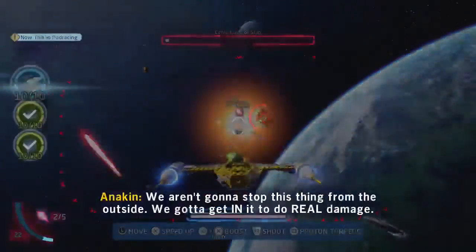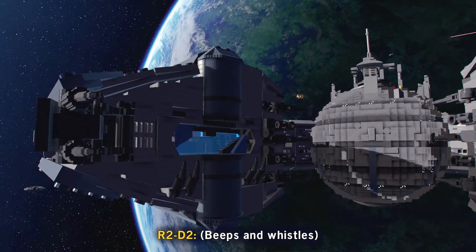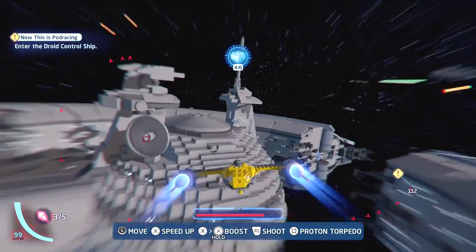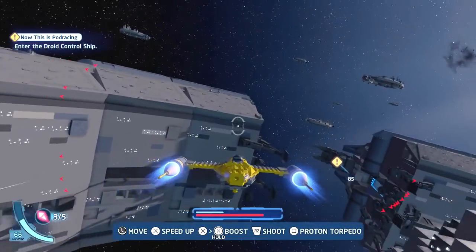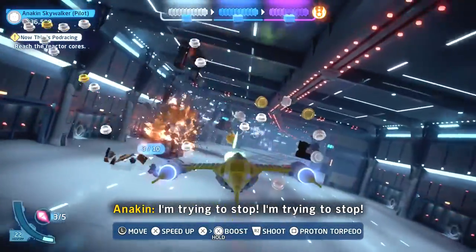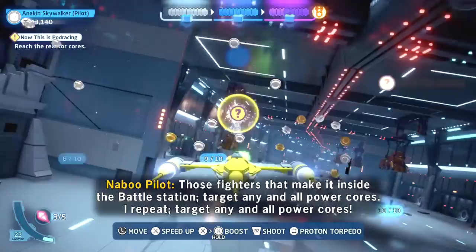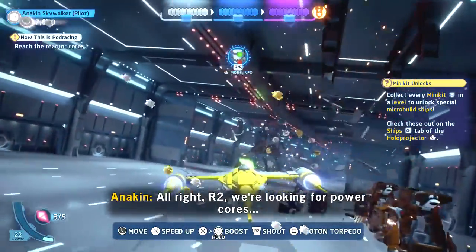Come on Annie, we aren't gonna stop this thing from the outside — we gotta get in to do real damage. Just like racing for Arch Canyon. Target any and all power cores — I repeat, target any and all power cores. Alright R2, we're looking for power cores.